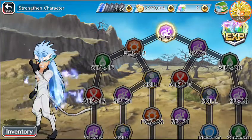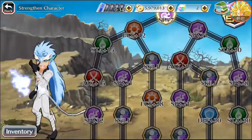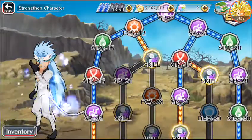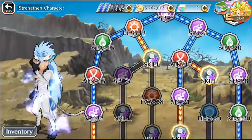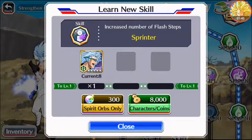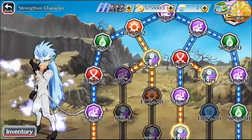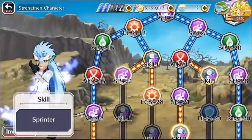Let me quickly go through all these. Starting with the first skill: Sprinter — increases the number of flash steps. Even though it's considered Shunpo, I think it was. Yeah, that's one down.